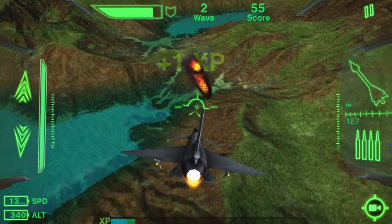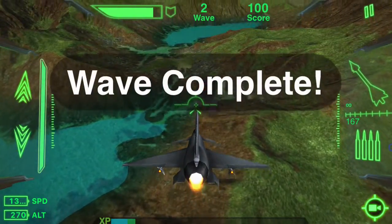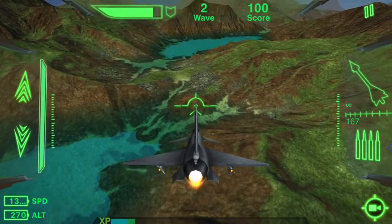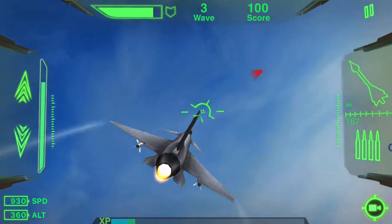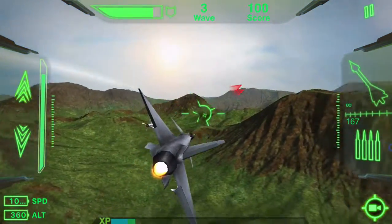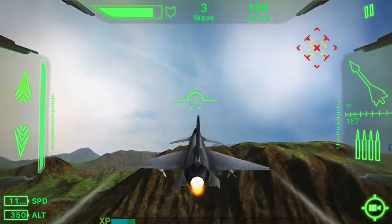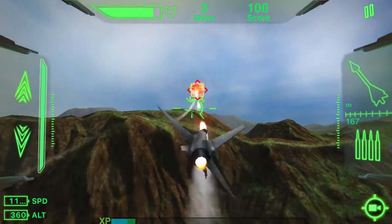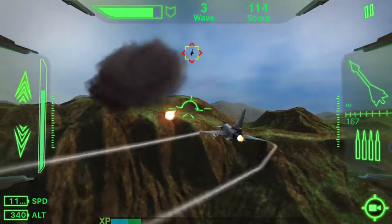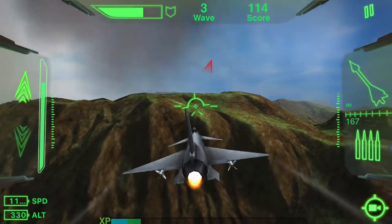Here we go — we deploy one missile and I like to deploy the second one a little bit later in case he does an evasive maneuver. If you shoot them back to back, one evasive maneuver takes care of both missiles and then it's time to reload. So shoot one, then two, then reload — that takes a while. And we got incoming straight on and another one from the left. That was again a terrible evasive maneuver on my part.